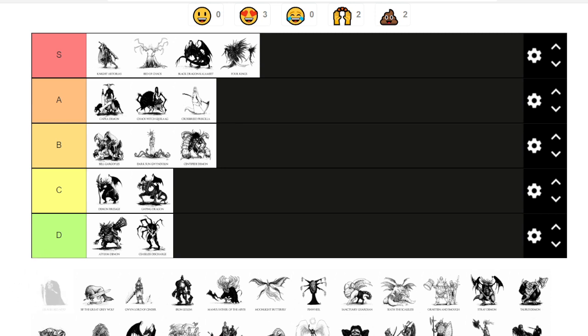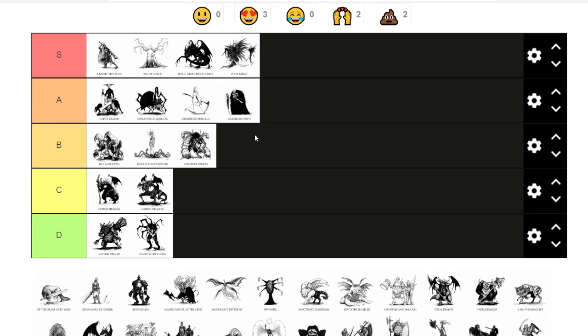Gravelord Nito — if you don't have a holy weapon, you're in trouble. The fight is hell with always-spawning enemies and a lot going on. But besides that he's not that bad or difficult, so I'm giving him a simple A tier. He's a fun boss fight with fun design and you really feel that Gravelord vibe from him and the area.